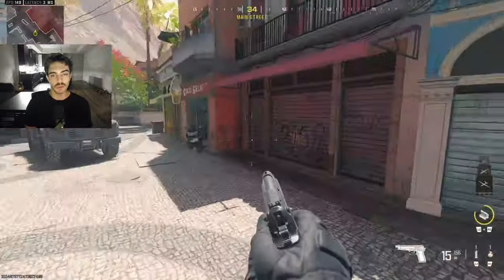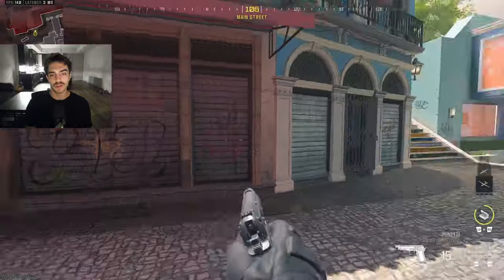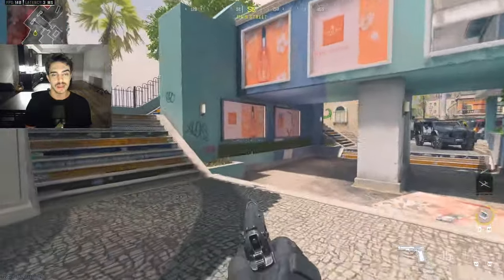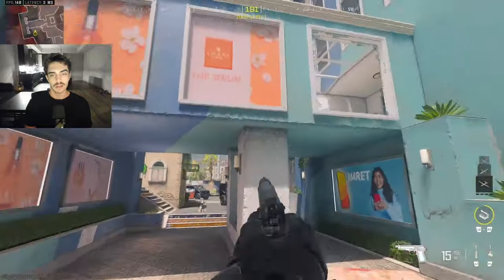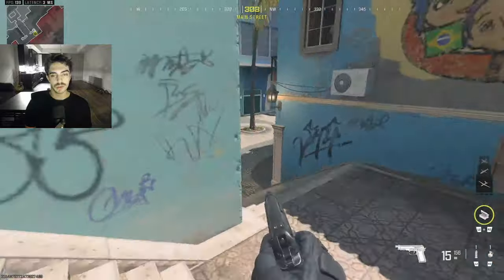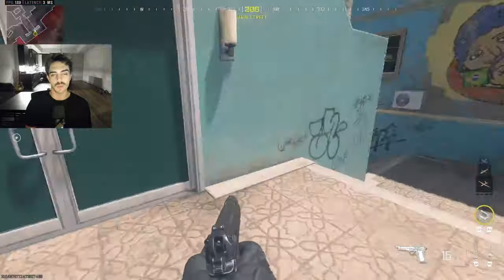This lane over here we're calling 'graffiti' right now. Maybe we'll call it 'street' just because it's a shorter callout, but right now since there's graffiti on the wall — they're coming graffiti to P3 or graffiti to the window. Over here is going to be P5. The top here we'll call 'cat,' and this is P5 underneath. For the stairs over here, we can differentiate the two different sides with S1 and S2, or you can just say stairs in a ranked play match.